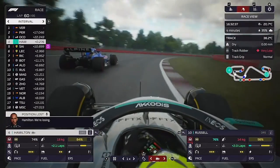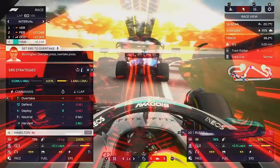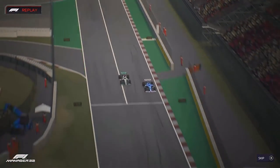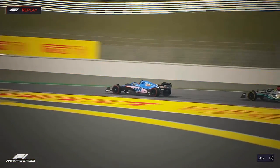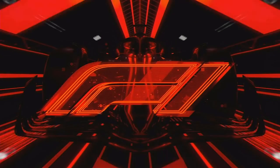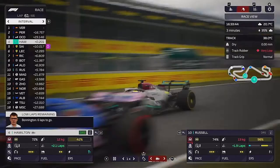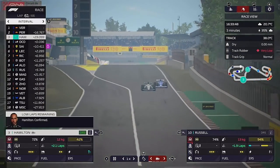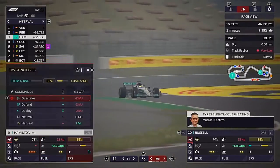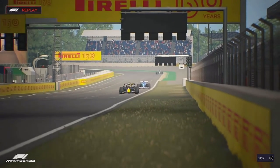On to lap 60 now and Ocon has really taken Lewis — very annoyingly. But hopefully Lewis can get him back; I think he has the pace. I really want this first podium of the season — it's amazing to think we've gone six races without a podium. To get our first podium as team boss would be amazing after the struggles in Imola and Miami. Lewis pulls to the inside, he's side by side, and once again he beats him before we even get to the first corner. Hopefully he can get away and stay ahead. We skip to the final lap.